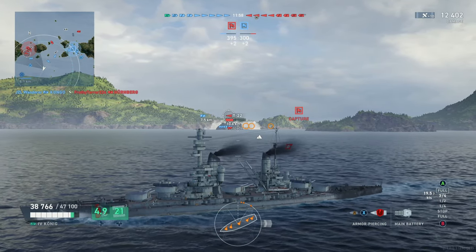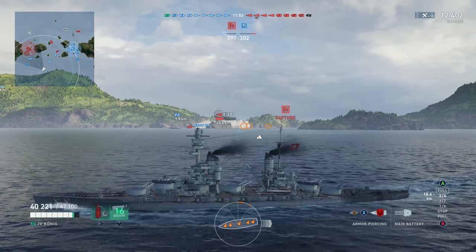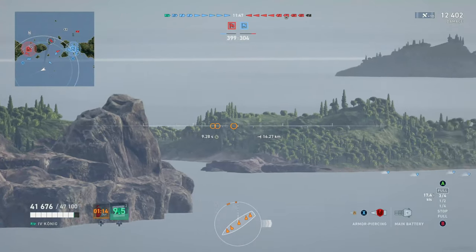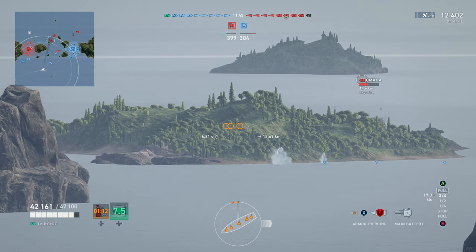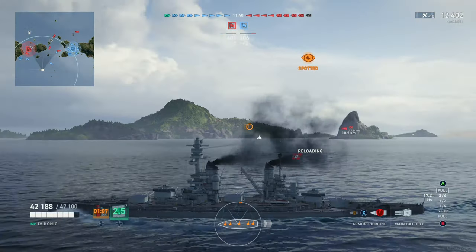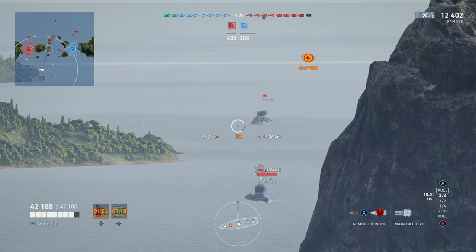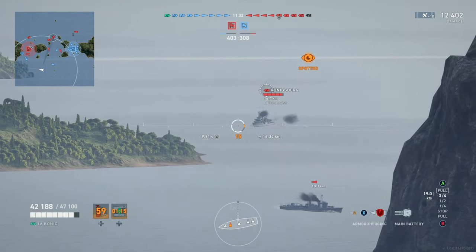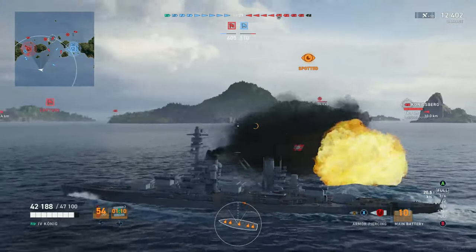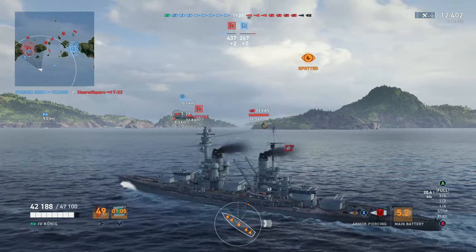This T-22 over here is getting into a fight with a cruiser — he seems to be losing. As a word of advice, do not forget that these German battleships... we try to get a sneaky shot on that Omaha again but he disappears just as I start firing the guns. We have a destroyer coming our way, and we have a Konigsberg — so we go ahead and put some rounds out on the Konigsberg.